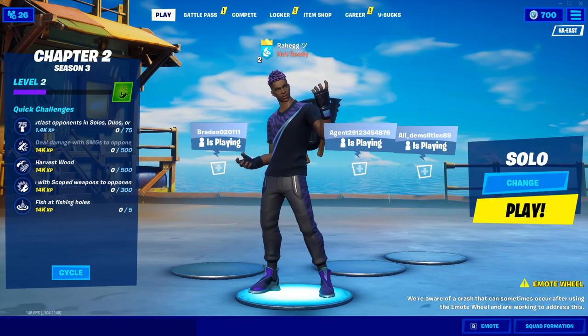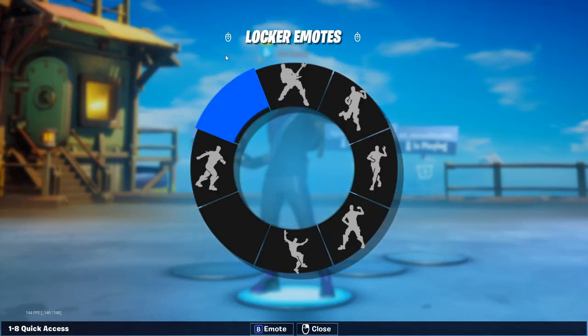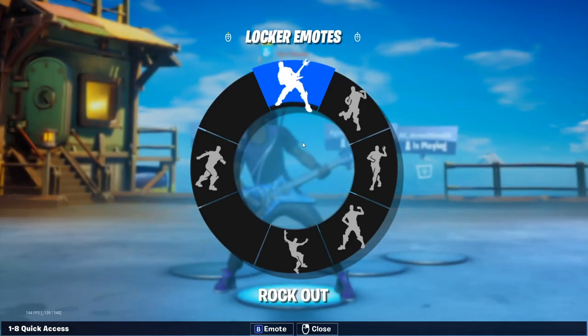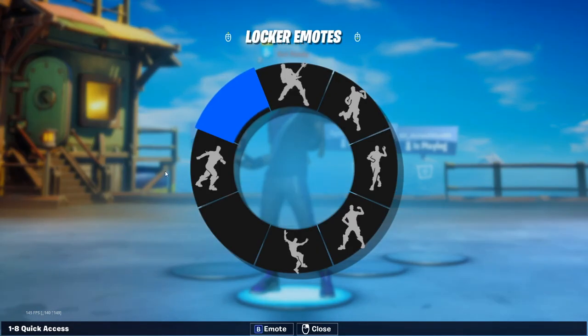Hey guys, welcome back to another video. Season 3 just dropped and it's pretty epic. If you want to see the battle pass, there's gonna be a card on the top right and you can click on that to see the entire battle pass. So there is a broken thing about the emote wheel — it doesn't work very well. If you press your keybinds they don't work, it automatically goes to something else. There are also two blank slots, so you have two more emote slots, but they never actually added them — there's only six — so your emote slots will not work.